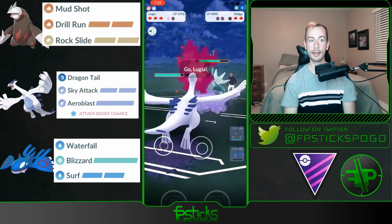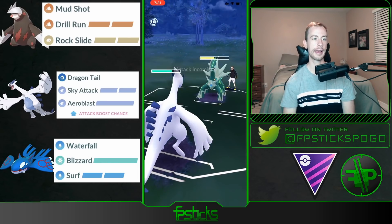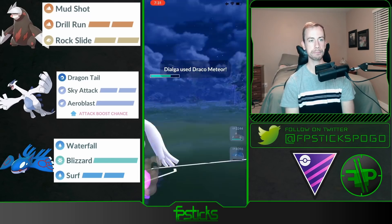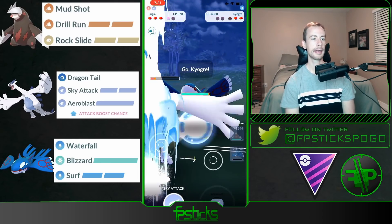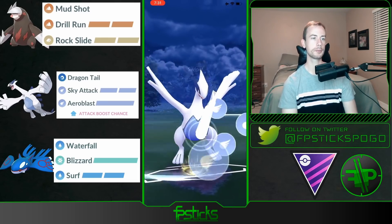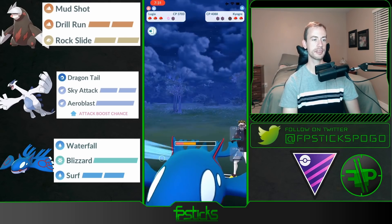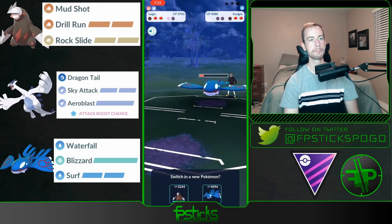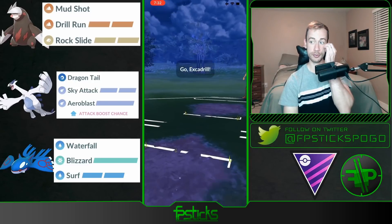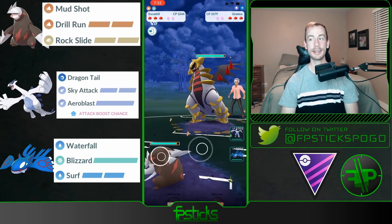This Kyogre-Dialga matchup is not even that bad for Kyogre — you can see how much the Waterfalls are chunking. Iron Head would hit for resisted damage so I switch into my Lugia there to avoid getting farmed down, and since shields are down I just want to get a jump start on energy. They have their own Kyogre in the back but I'm going to safely be able to get to an Aeroblast. It's not going to KO the Kyogre but it's going to do a lot of damage, and my opponent surrenders right there recognizing that with my shield advantage it's pretty much good game.